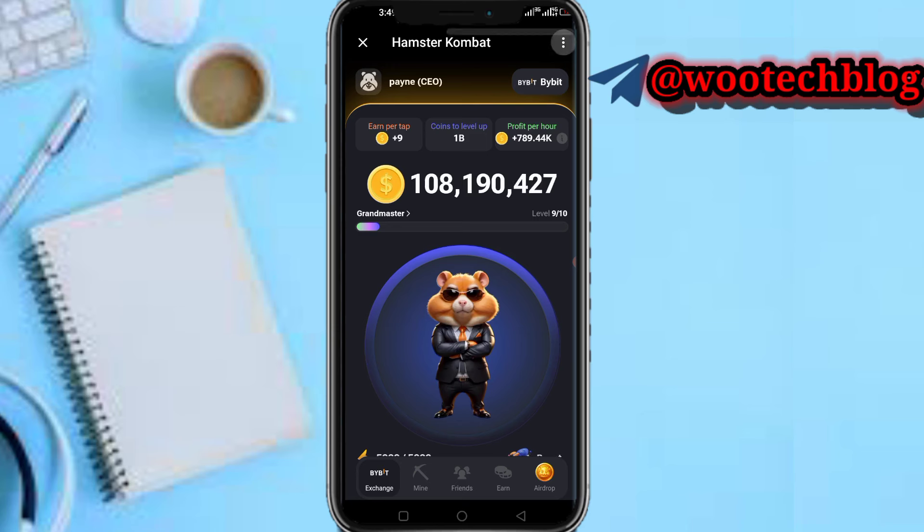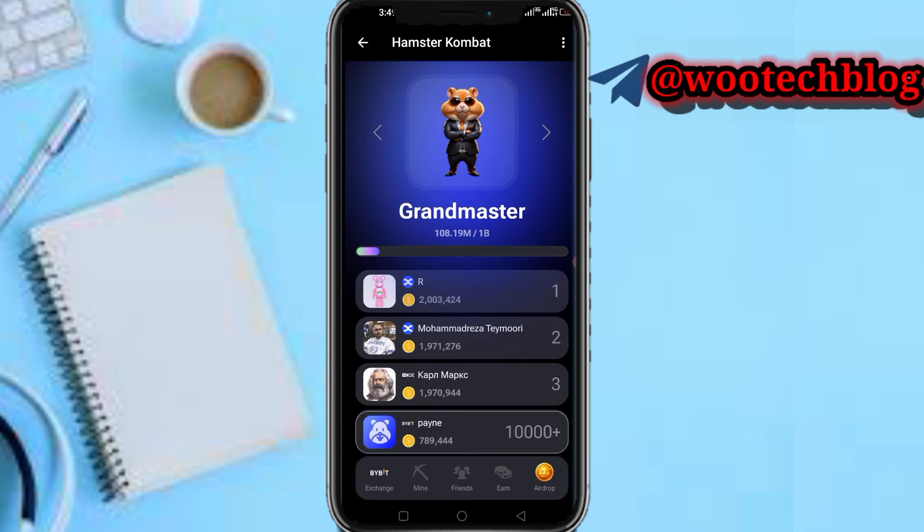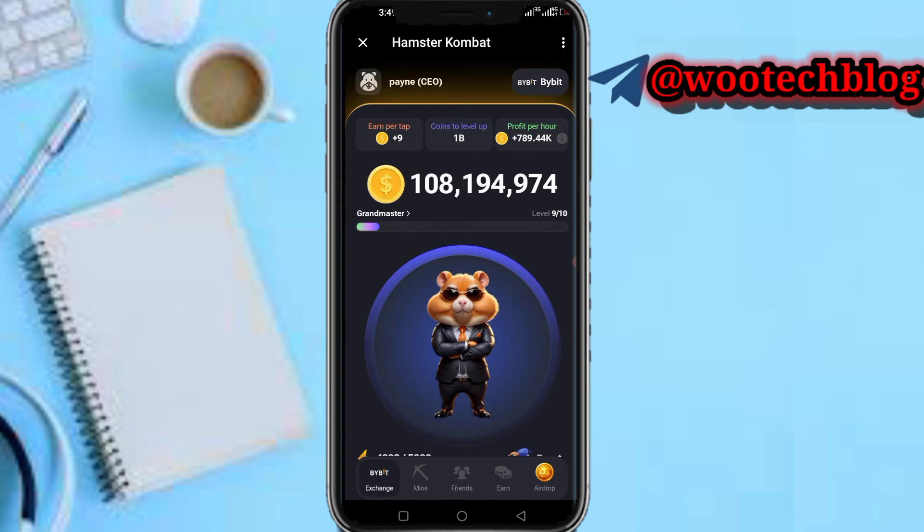This tap part shows how many coins you earn each time you tap. You can see your coins and what you need to level up — I need 1 billion coins to reach the next level. I'm currently on Grandmaster, which is between 100 million and 1 billion coins. Once I have over 1 billion coins, I'll become a Lord.